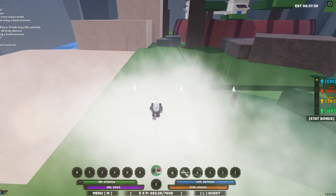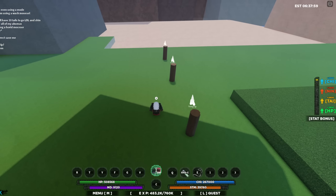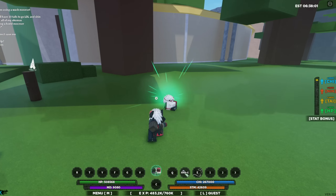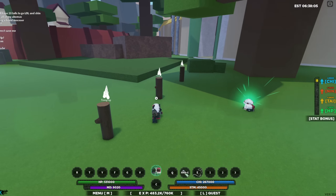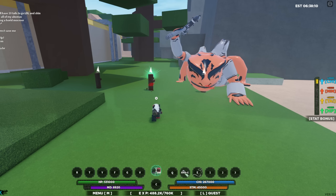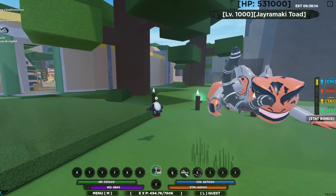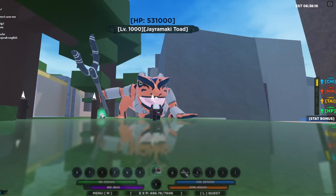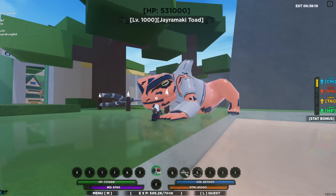You have a person that charges up natural Senjutsu energy for you — look on the side, pretty nice. Q-spec brings out the toad himself as your own personal attacker. He has 500k health as well, so that's pretty good. Then we got the Z-spec.